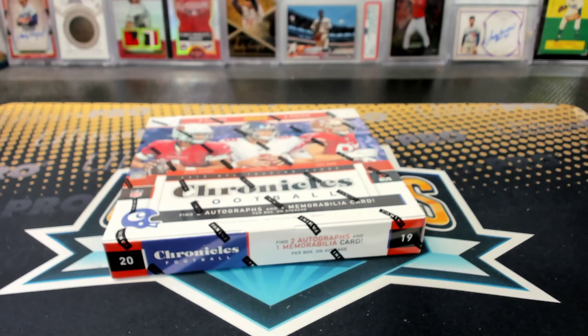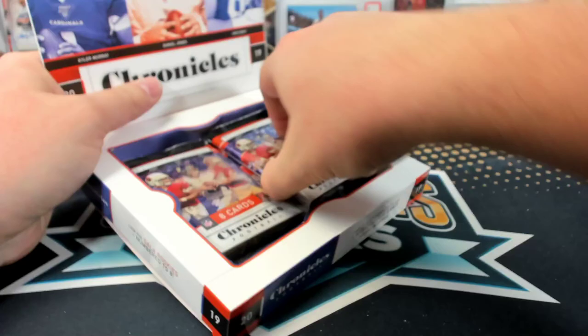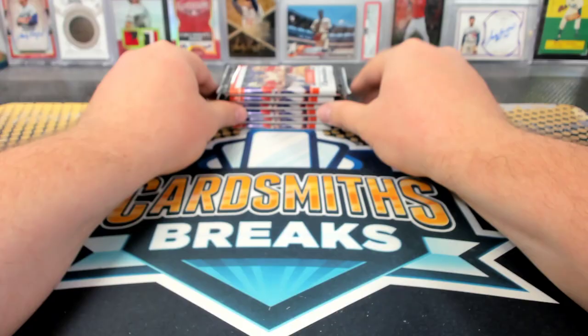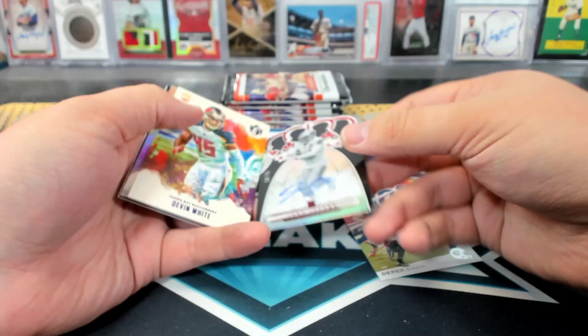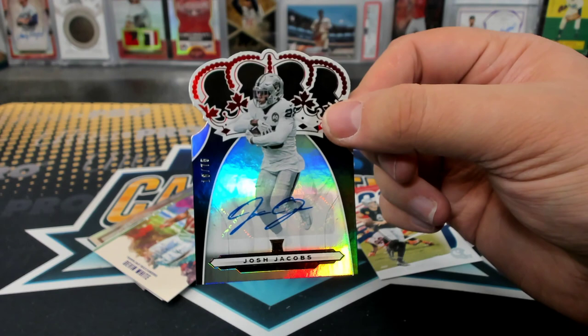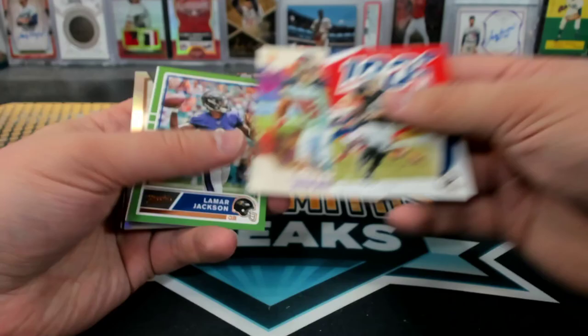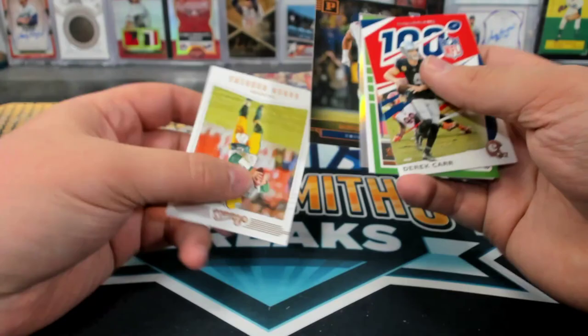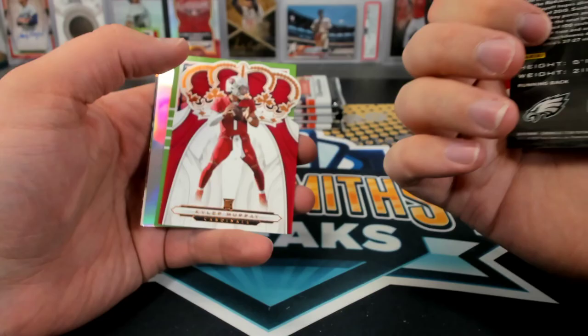Last box of the break. Josh Jacobs to 75 Crown Royal Auto. It is nice, but I do wish they would put all the cards in there the same way. Devin White to 49. That's my only gripe — all the upside-down cards every other card drives you nuts opening this stuff. Miles Sanders to 75 Titan, Kyler Crown Royal.